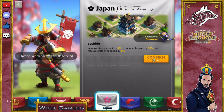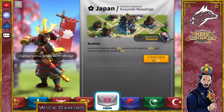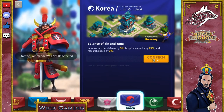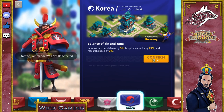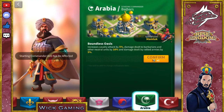Japan is the best pick if you own a farm account, and pretty much everyone does. Overall, gathering speed is increased by 5%, which is honestly the only thing that counts for this civilisation. Next is Korea. It increases archer defence by 5%, which is solid, and hospital capacity by 15%, also solid. Research speed is also good, maybe in the last stages of the academy researches, but I would never change to this civilisation just to speed up the research. This might be a good starting civilisation, but eventually you will need to change.